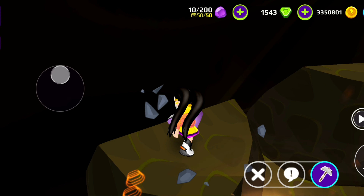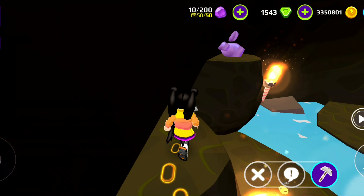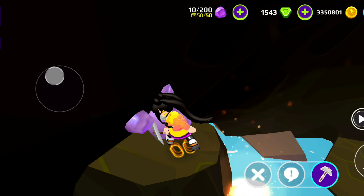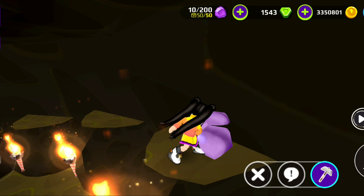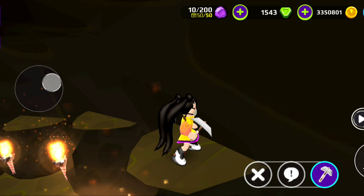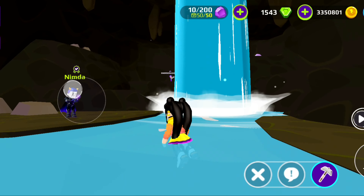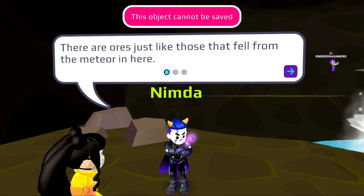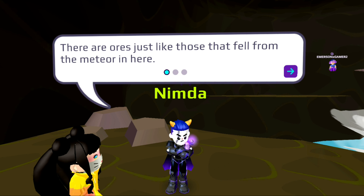This cave is honestly really realistic and I'm so invested in its backstory. I feel like it has a story — I feel like Flicker has something to do with this cave because somebody named it the Flicker Cave. In the email that PKXD sent us there was an image with Flicker showing. Look what Nimda is saying: 'There are ores just like those that fall from the meteor in here.'